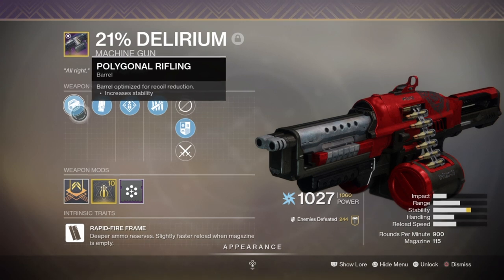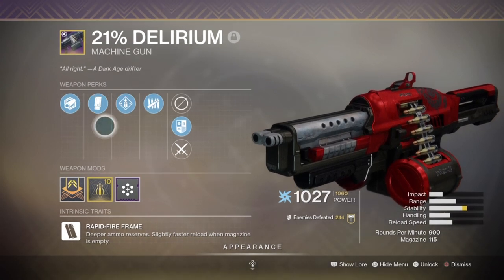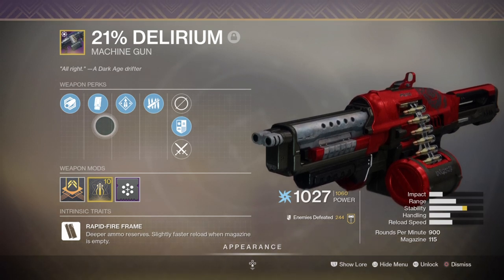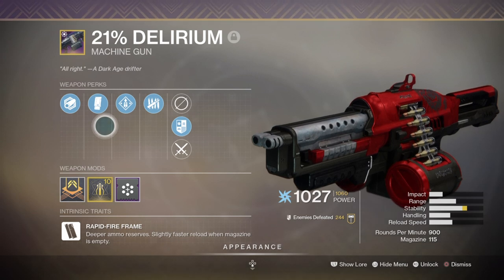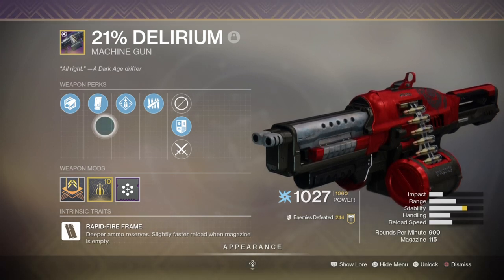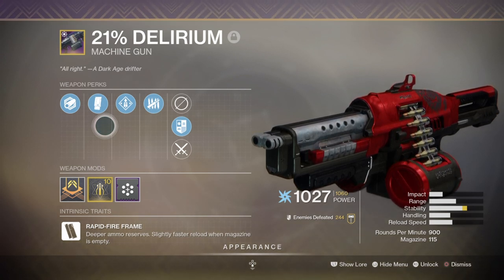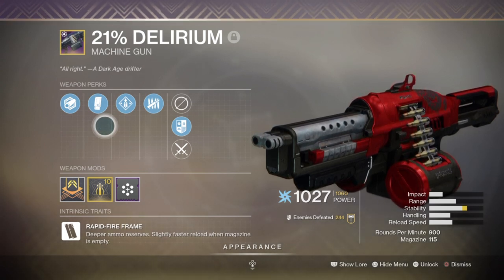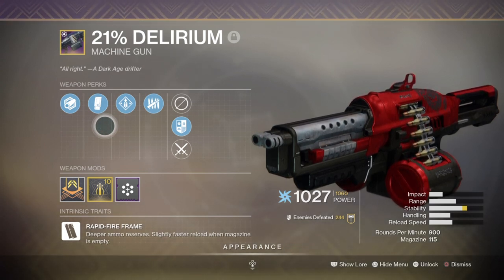For heavy, I've chosen the 21% Delirium heavy machine gun for its great add-clearing effect in high-add content and its all-round versatility. It fits the set well as I'd be going up against a lot of minor and major mobs to get my Surprise Attack mod up and going, and I can use it as a backup to stack damage via the Killing Tally perk and then use it against a boss or ultra that's causing trouble.